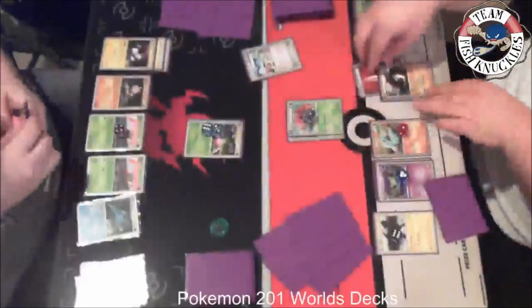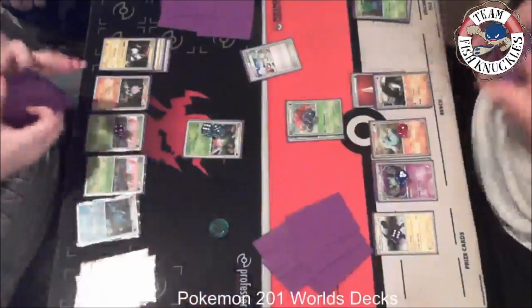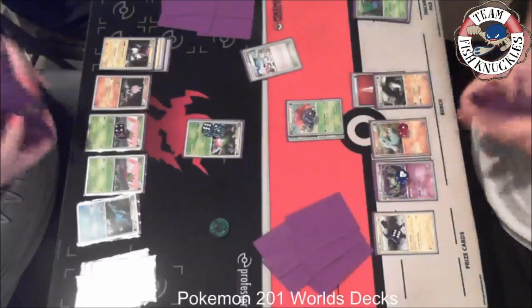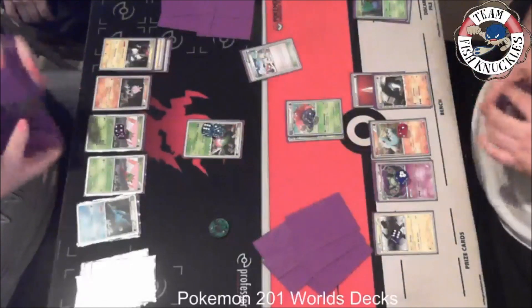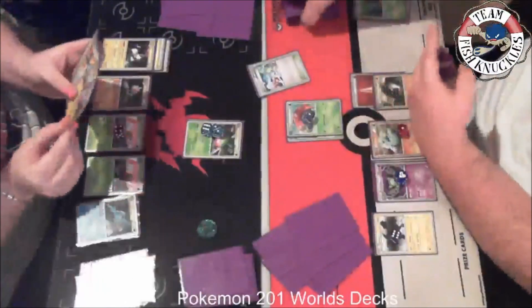We see a Pokemon Reversal bring up the Gloom. I make a misplay here — I forgot the deck played Reversals. If I had known that I wouldn't have put so much damage on the Oddish; I would have spread it out so neither the Oddish nor Gloom could be knocked out. It was a misplay on my part — I just forgot that catch effects were in this format.